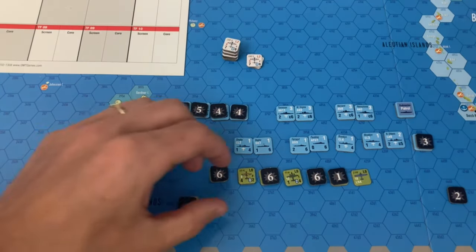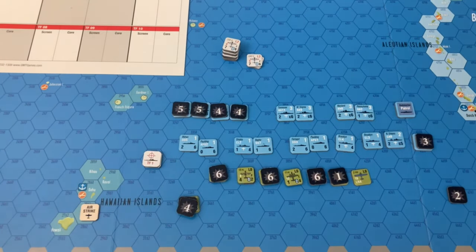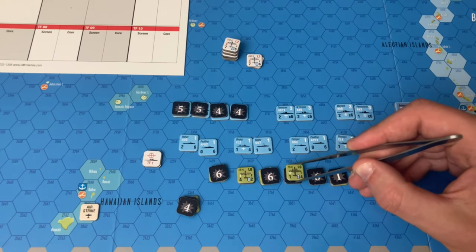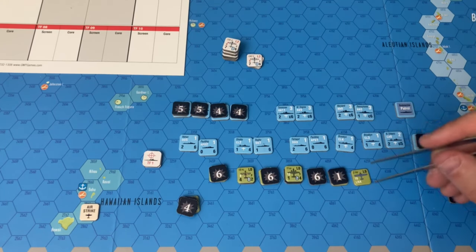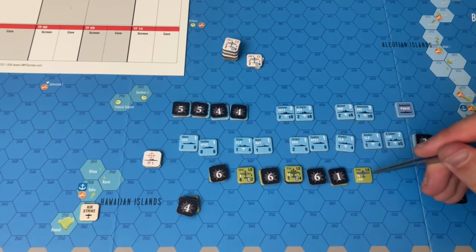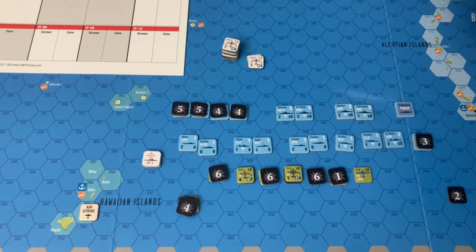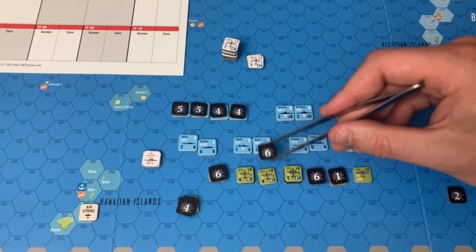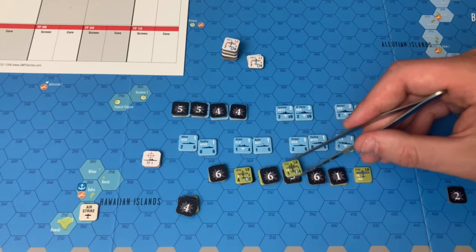In terms of American losses, there's one hit on the 16th pursuit group, and three hits on the 11th bomber group. This long range aircraft is intact — it's crucial in terms of hunting down the Japanese task force. Those last couple of runs didn't do as much damage as needed, so if they detect the airstrike coming back, there's a possibility they can intercept and then launch a counter strike. It's only three steps — they'll still have to actually find the task force.